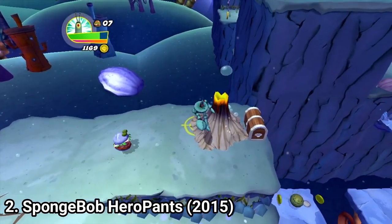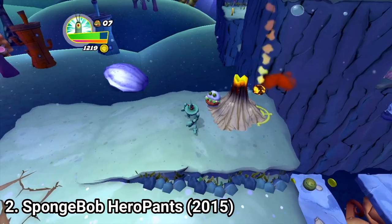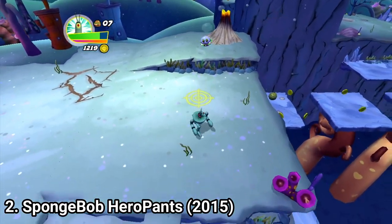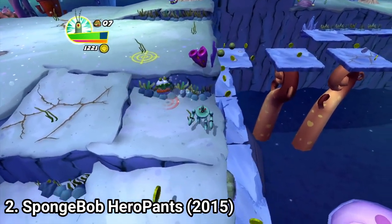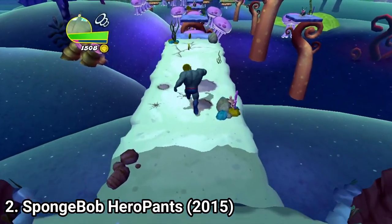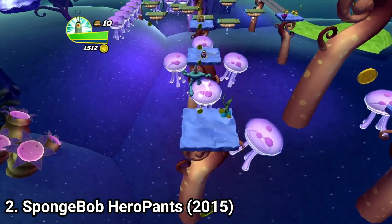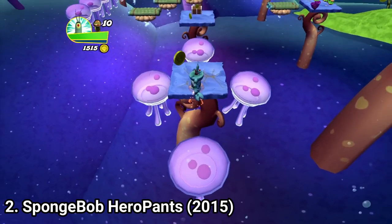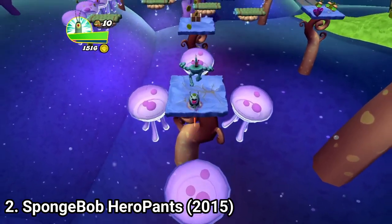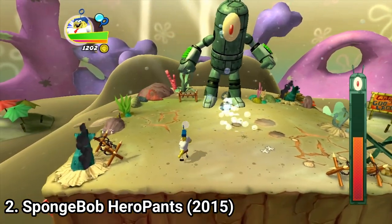Now that I've told you the downsides, let me tell you the upsides. It's a basic platformer — if you like platformers, you know what you're up to. You get to play with 6 characters: SpongeBob, Patrick, Squidward, Sandy, Mr. Krabs, and Plankton. Each one behaves kind of the same — the difference is that their animations are different. And you get only one boss fight in the entire game, which is sad.